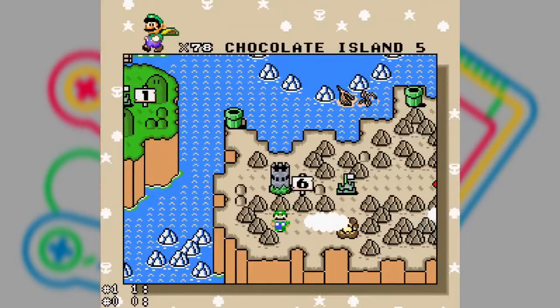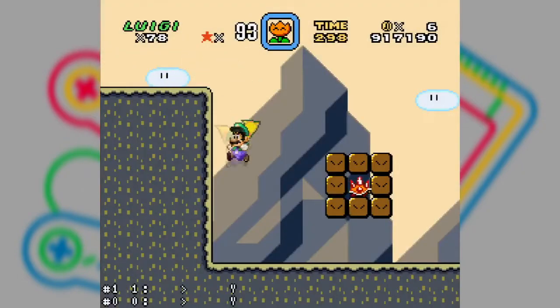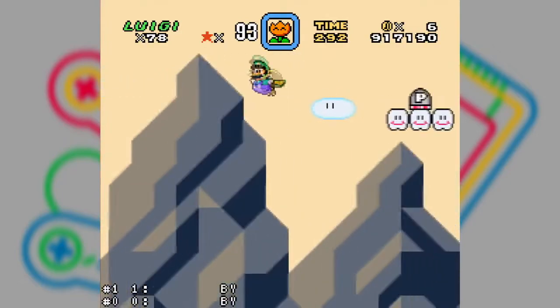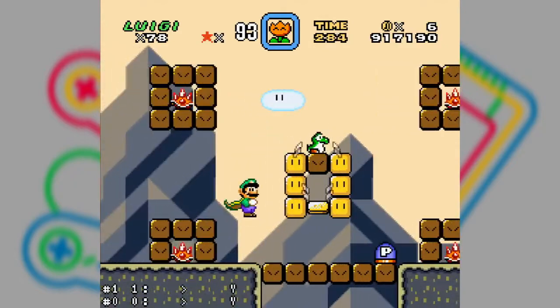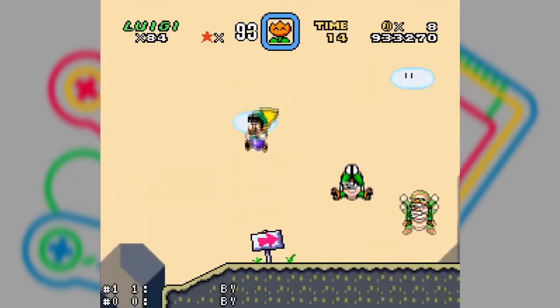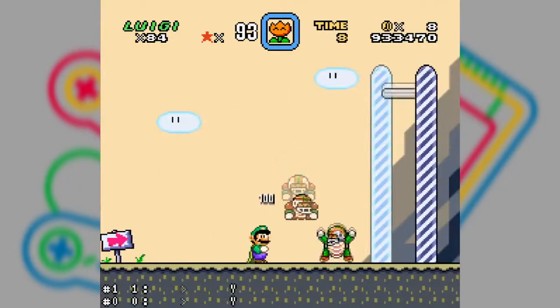Chocolate Island 5. This level is papaya with sugar — I dare say it is the easiest level in this world. If you're with the green horse, it's even easier. There is also no secret here. Just move on and reach the end point.